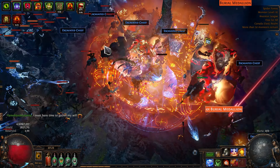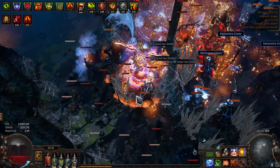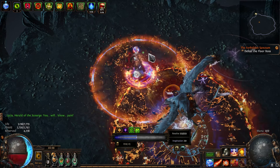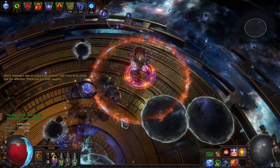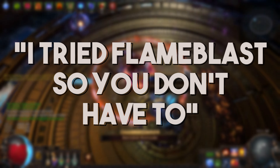Now if you've spent more than 5 seconds in a map and you've been paying attention, you'll have realized why this skill is complete garbage: standing still. Thankfully there are ways to make this skill not only playable but actually good at something, and that's what this video is going to be all about. Welcome to my somewhat comprehensive Flame Blast Inquisitor Guide, otherwise known as 'I Tried Flame Blast So You Don't Have To.'